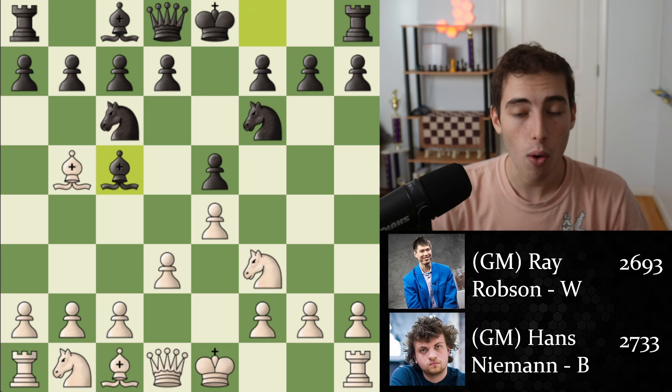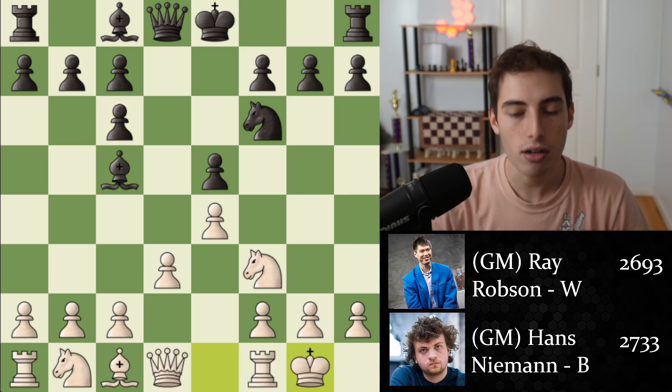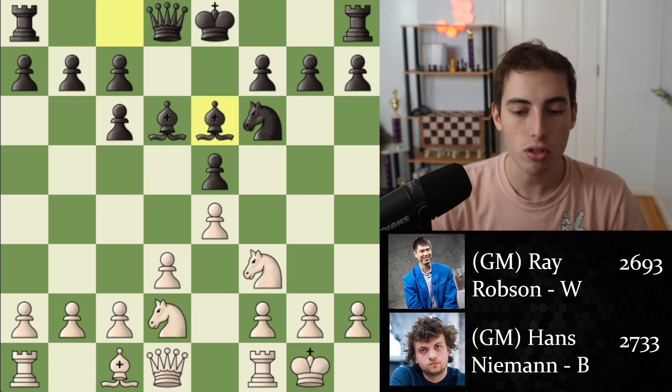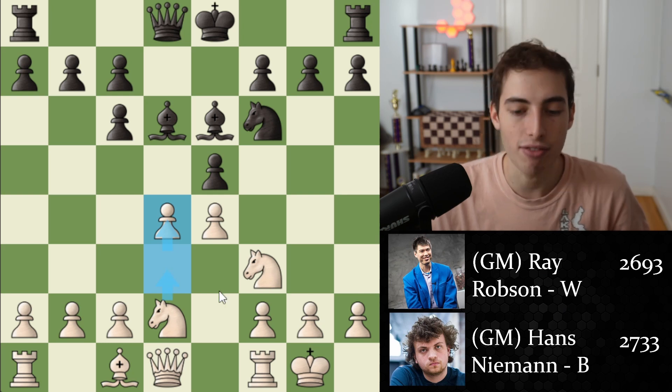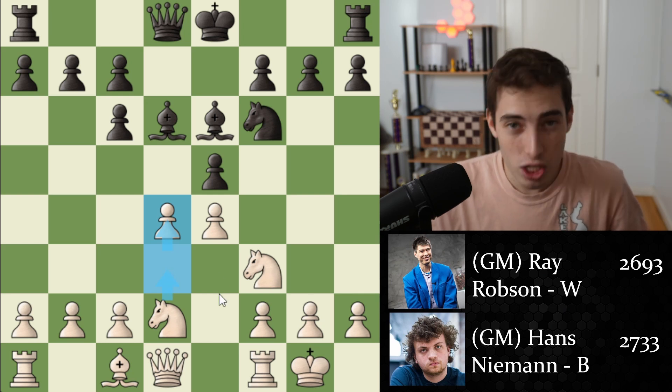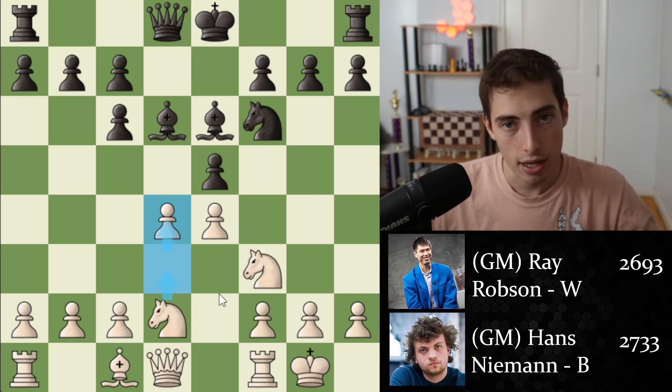Very soon, after bishop c5, we have an exchange of the bishop for the knight on c6, and then white castles, develops their knight, and then strikes with d4. So on one hand, they've spent two tempo moving the pawn first to d3 and only then to d4. But on the other hand, they're striking in the center, making chaos, and bringing more space to their side.